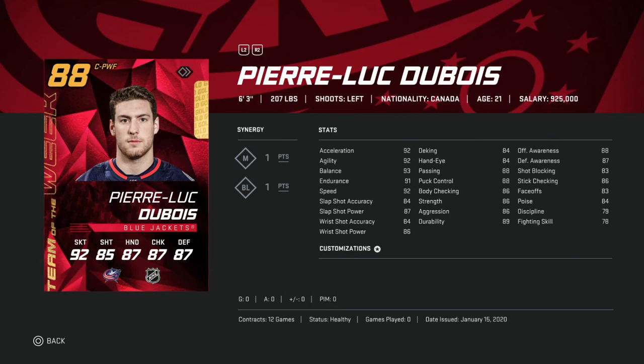Next, we've got Pierre-Luc Dubois, 88 overall — definitely a winger card even though he's a center. 83 on the draw, 6'3", 207, so he can control play, but his skating is pretty rough at 92 speed, acceleration, and agility. His shot is equally rough at 84 accuracy, 87 power. Hand stats: deking at 84, hand-eye at 84, passing and puck control at 88. Body checking for his size is only 86, strength 86 as well. I would sell immediately — he's left-handed with only an 83 faceoff, so you can't play him at center. This is a hard sell.